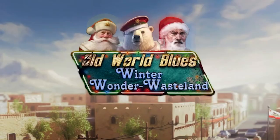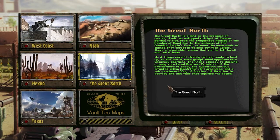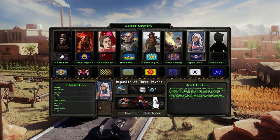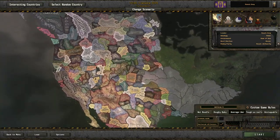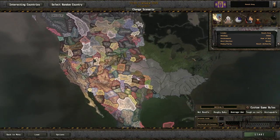Hello everybody and welcome back. Today we've got Old World Blues on the menu. We're going to be playing in the Great White North, a more fun country today - nothing too serious. We're going to try out the Roach King. Every time I open up Old World Blues the map is bigger; these guys are non-stop, always working on new content for this mod.